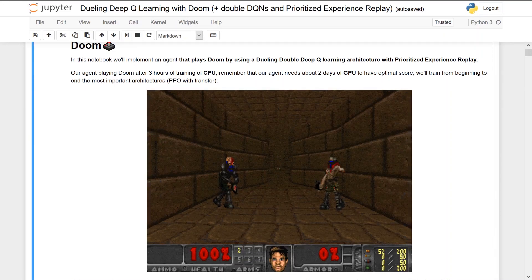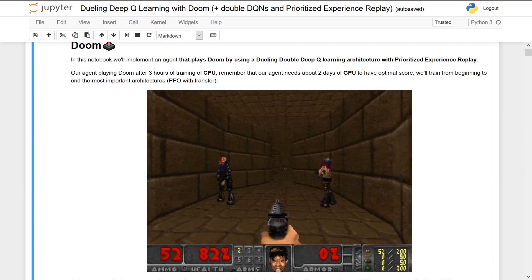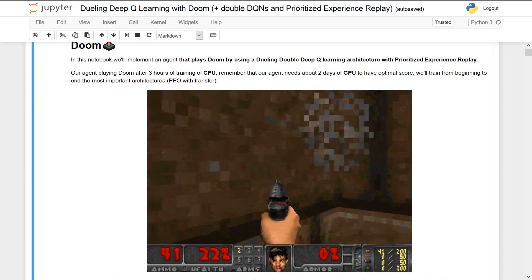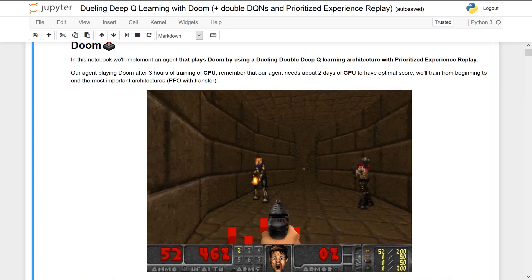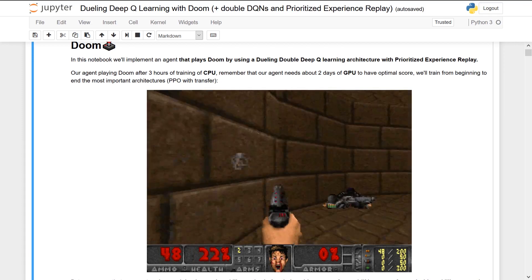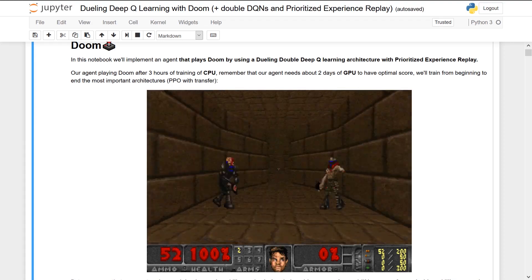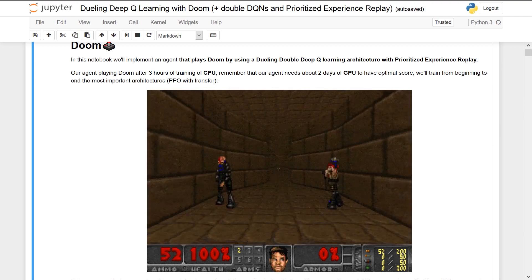So today we'll implement a dueling double Deep Q-Learning agent with Prioritized Experience Replay and Fixed Q-Target that learns to play Doom. This is our agent playing Doom after 3 hours of training on CPU, not GPU. You might say this agent is not smart at all, but that's not really true. In the beginning of training, our agent wanted to directly go to the vest but was always killed. So in 3 hours of CPU, it understood that it must first kill the enemies in front of it. It's not 100% optimal because it needs about 2 days of GPU to reach an optimal score.